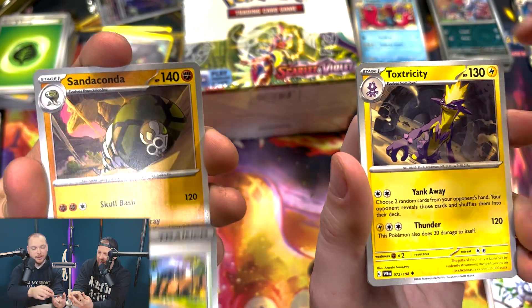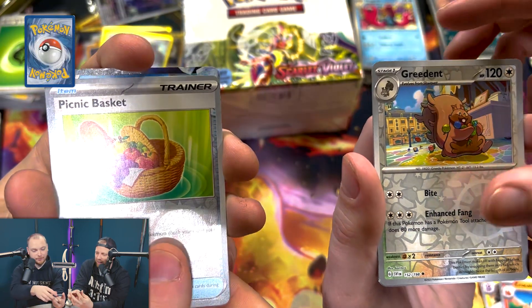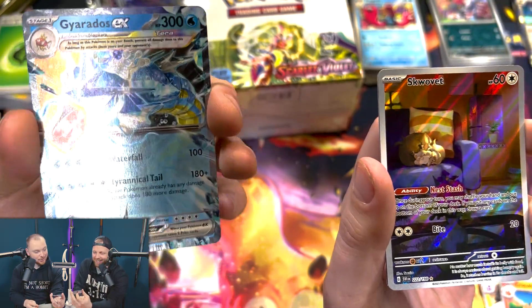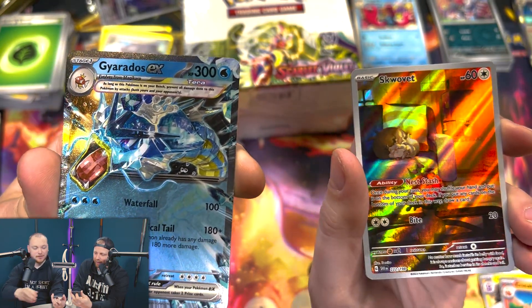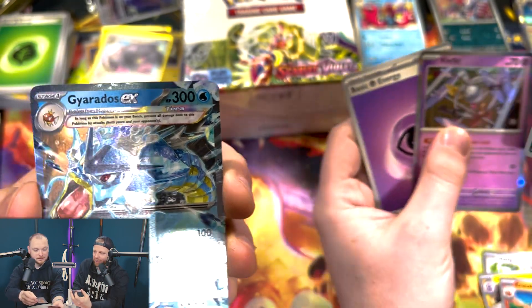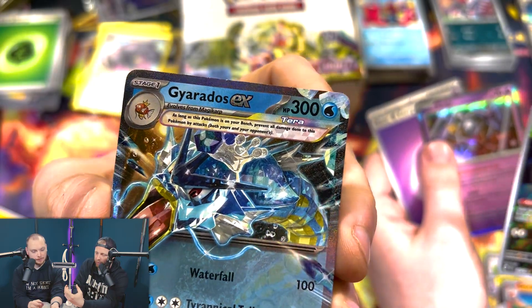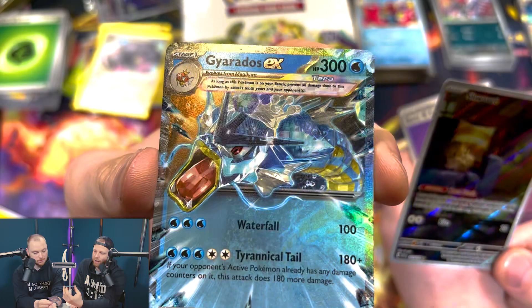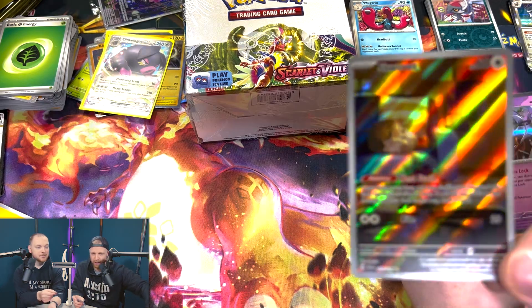Last opportunity in the Scarlet ETB — I've got to get something good. You'd think so — I can't go a whole box without a single... I've got the Gyarados EX! The card I said at the start of the video I wanted to pull, I have pulled. That's a beautiful card — it's one of the Terra cards as well, it says Terra up here. It's more to do with gameplay — I just collect. That's beautiful, I very much like that.